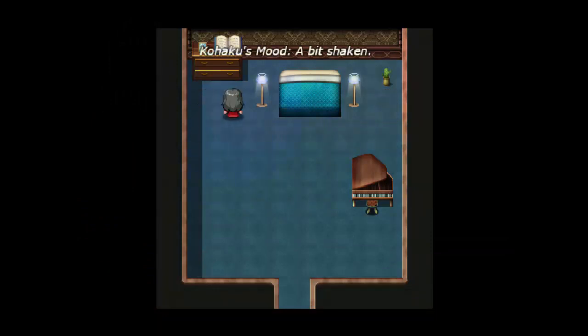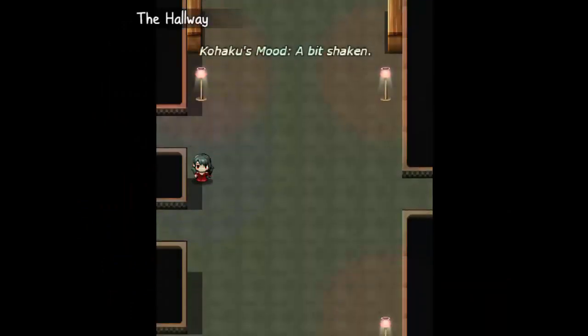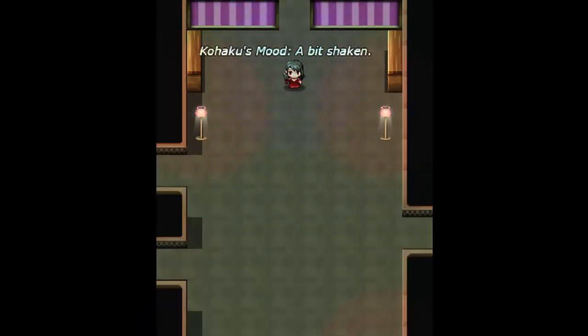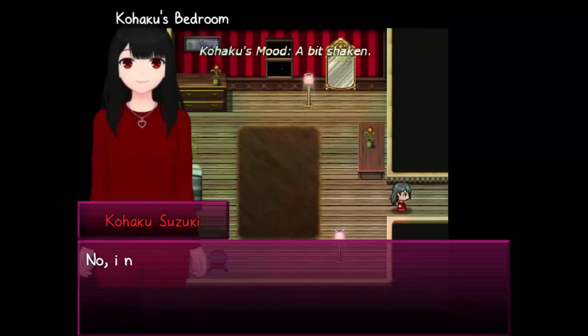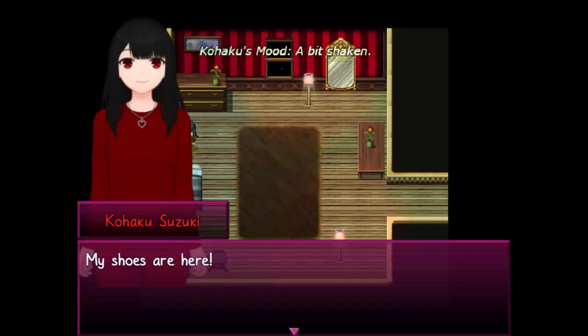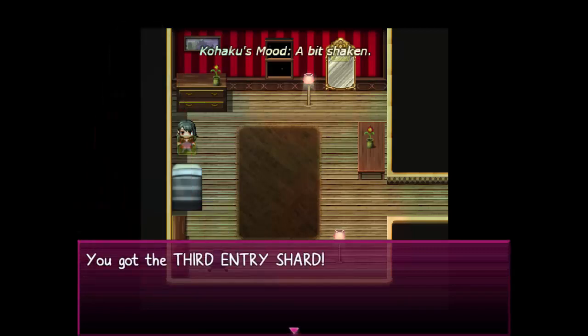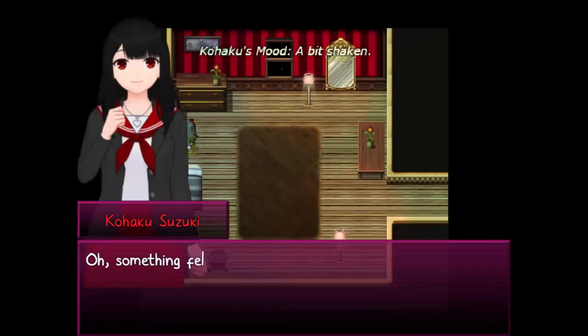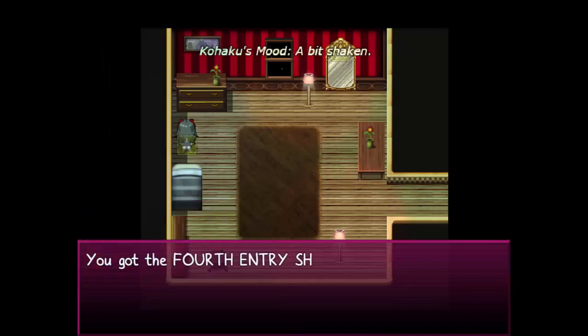I guess I can't go that way. I can go in here, though. Nice, a pen — Mom won't mind if I borrowed this, but I'm not going to snoop. A grand piano — it still looks very pretty as part of the room. It's just a house plant, like a cactus. She said she wasn't going to snoop. My shoes are here — there's something stuck to the bottom of the shoe. You got the third entry shard!